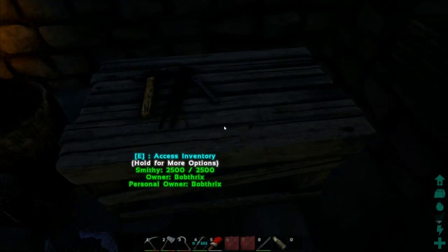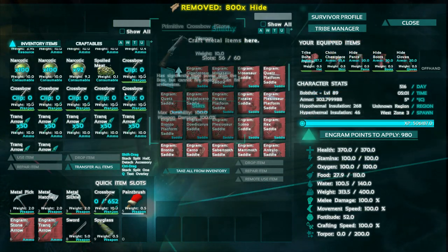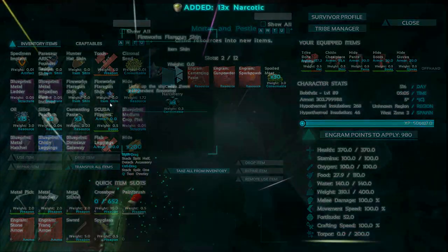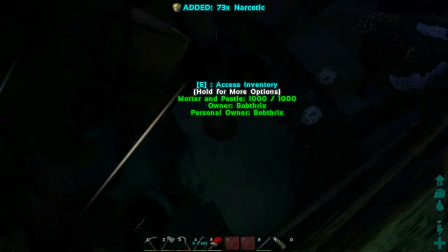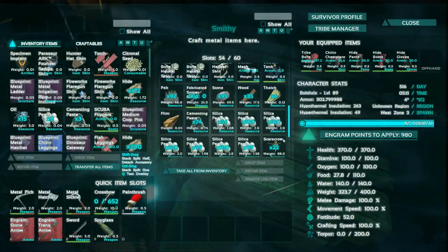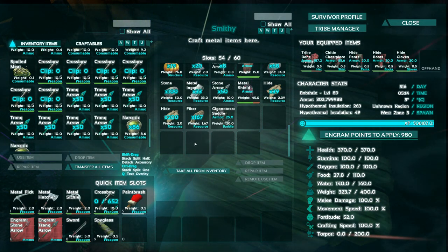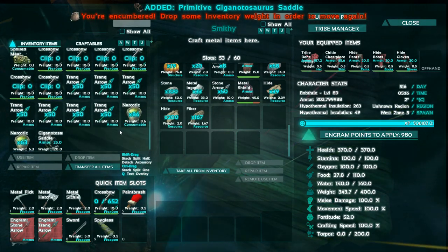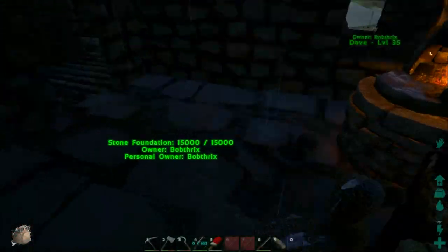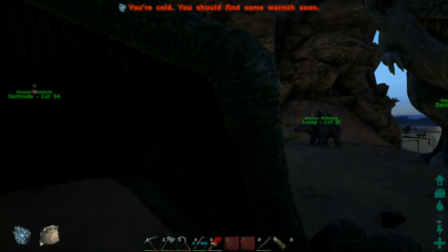Okay, that should be pretty much it - we now have all the materials needed to craft the saddle. We have the saddle and a load more narcotics being made. We're bringing a lot of stuff - 7 crossbows, 652 Trank arrows, and the saddle, along with about 300 to 400 narcotics. That should be enough, and it will give me enough time to actually make narcotics on the spot if I need to. Let's store half of this in Pretzel and let's get going. That did take a little while, but thankfully I had most of the narcotics already ready.